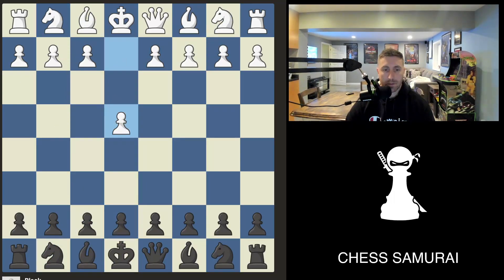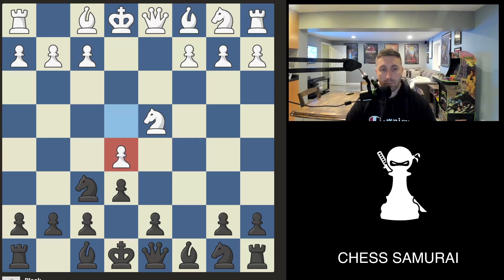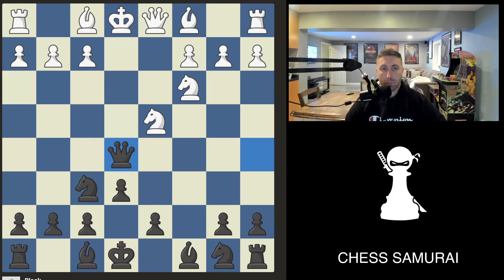Another interesting opening I see is out of the Sicilian, where white plays aggressively and pushes the pawn to kick the knight out. This is also a mistake because the pawn is not defended, the king hasn't castled, and there are open checks to the king. So we simply check on a5, and after white blocks we take the pawn with check.